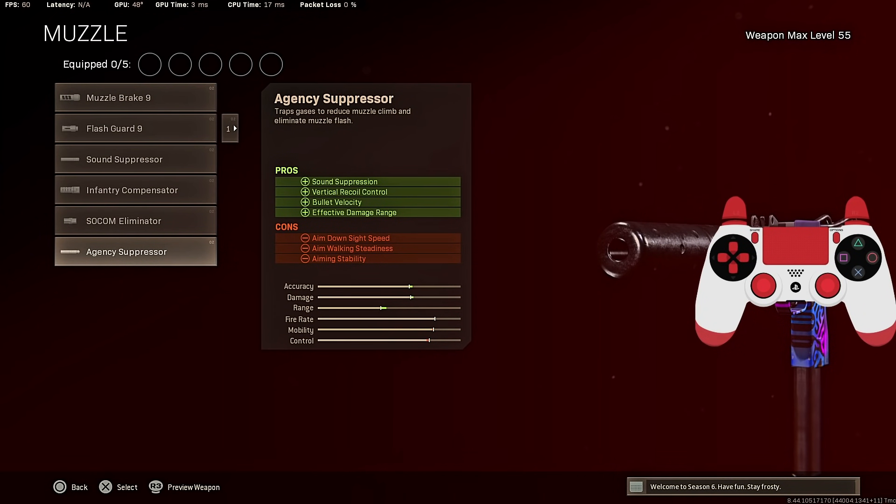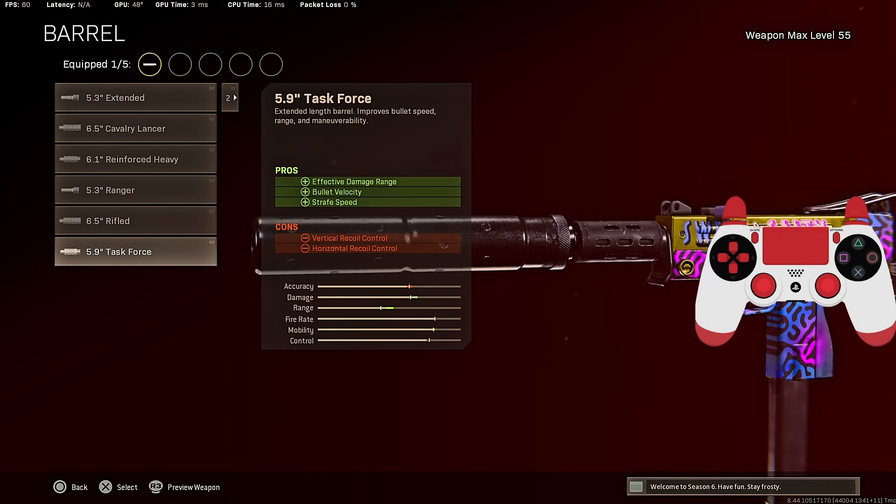For the muzzle, Agency Suppressor — vertical recoil control, bullet velocity, and damage range. Just pretty much a must-choice for the heavy amount of damage and bullet velocity you get. Task Force barrel is another no-brainer, definitely a must-have attachment.